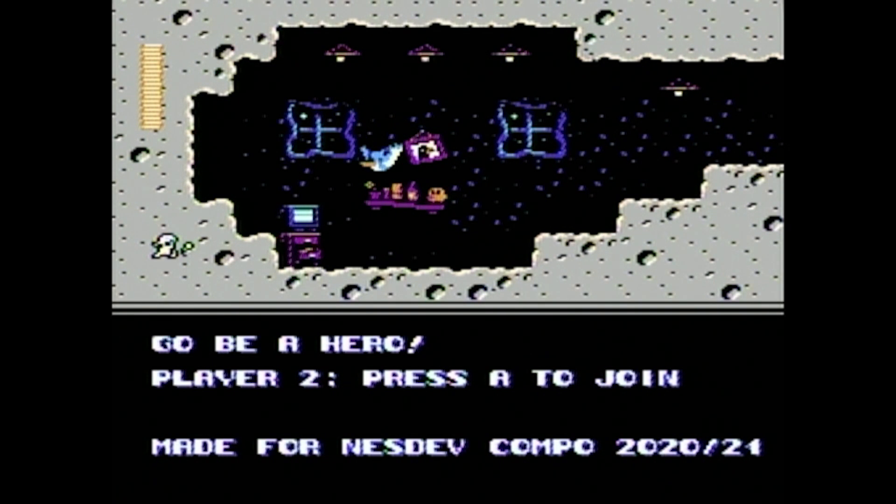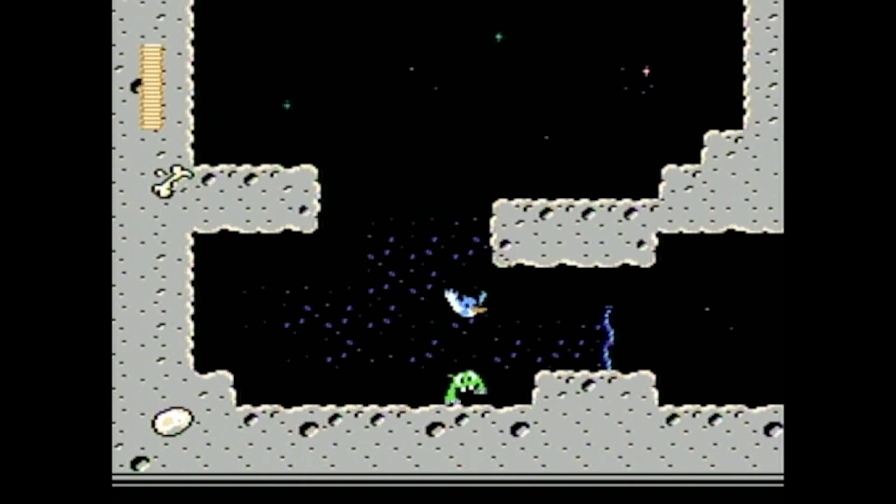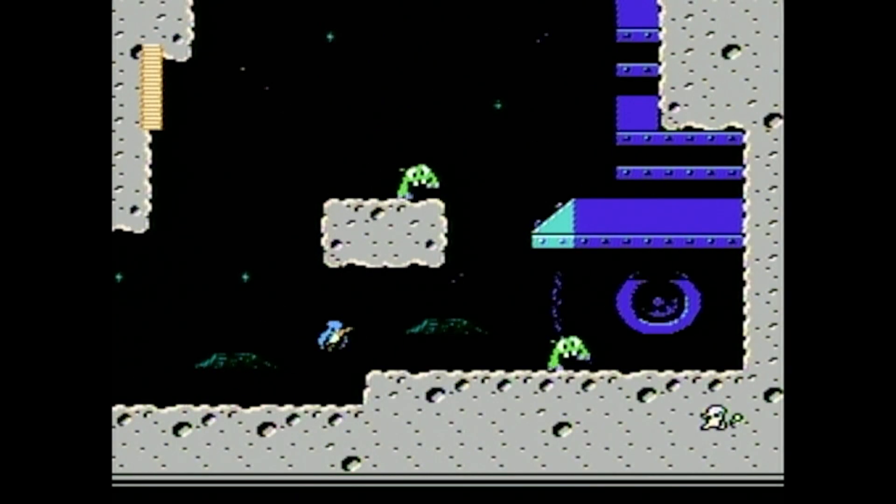It seemed pretty well made and pretty cool. The idea is that we are a space goat and we have to get our eggs back because some jerk took them — that's the gist. To defeat enemies we just bounce on them, and I think that's basically the game. You can tap A to fly.